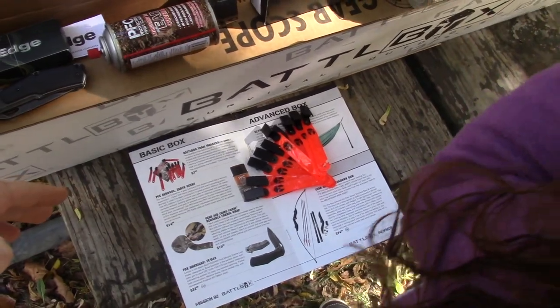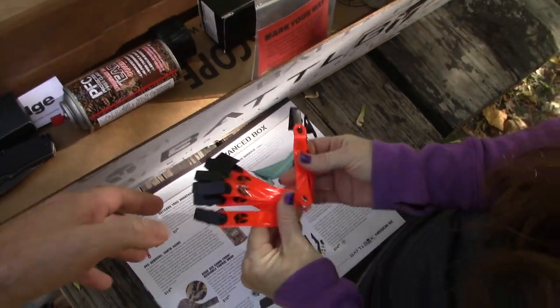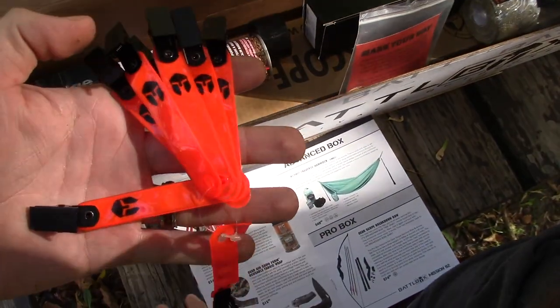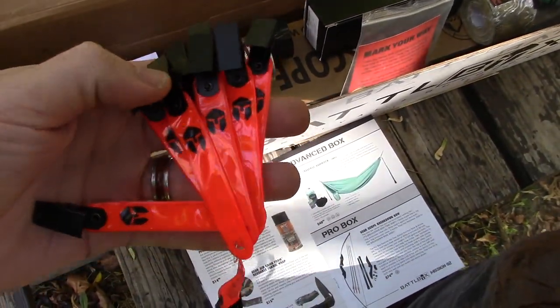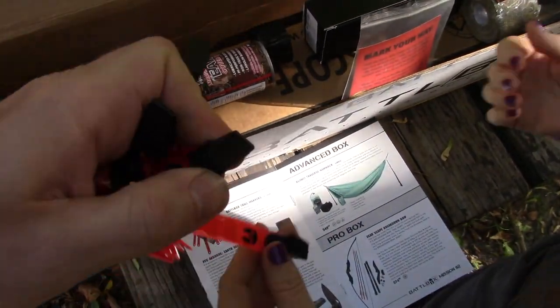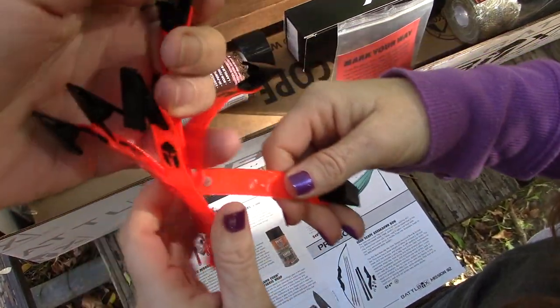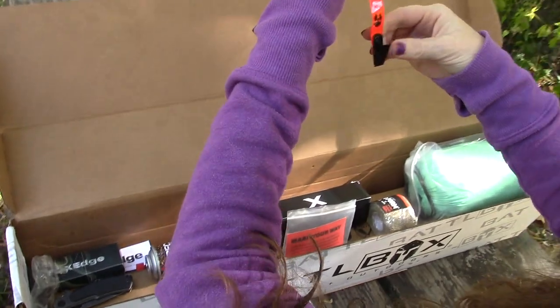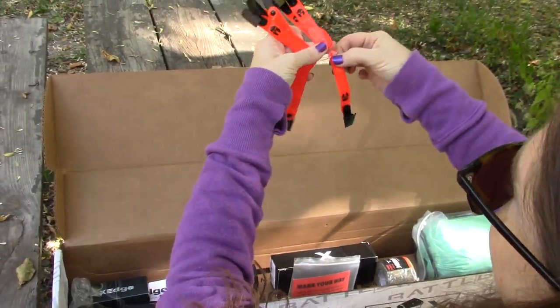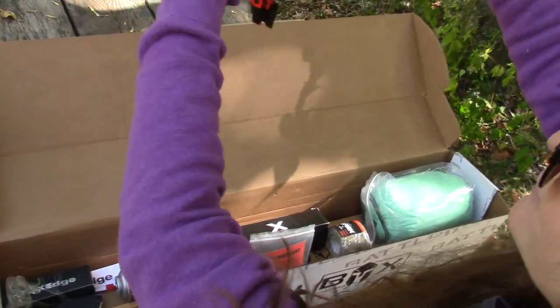You could put these on a backpack or a hat or something. 7.99 and you get 10 — those are some strong clips. You could also use it for hanging stuff — hook something to it, put paracord through this, and hang clothing while you're camping.